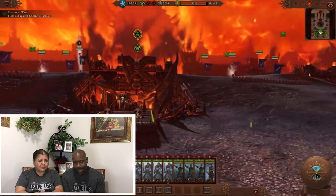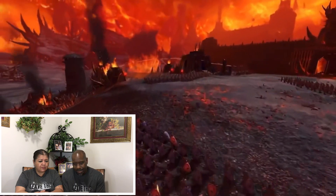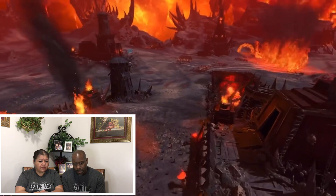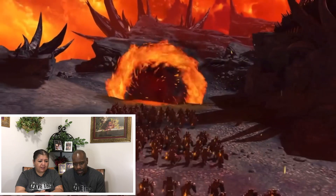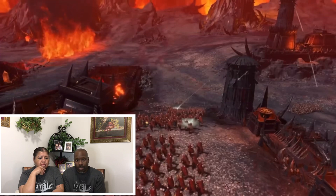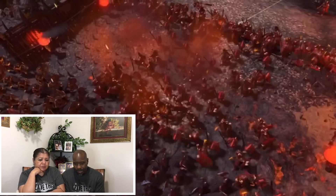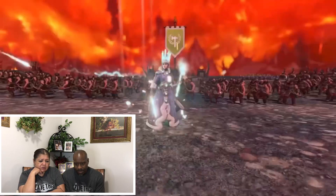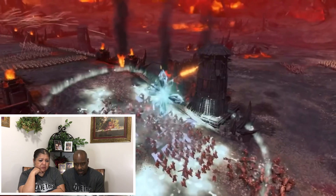Look how real that fire looks! This will funnel the bulk of the demons towards the side ramps, where our czar guard will hold the line. Our towers, Khorne's units, and Katerin will tear them apart. Here they come — oh wow, look at that! What is that spinning? I guess that's a portal. Katerin uses her device to quickly slide between engagements. To help ease the load on our czar guard, we'll use her devastating Frost Fang ability and Heart of Winter spell.